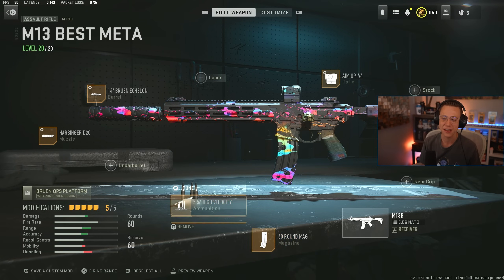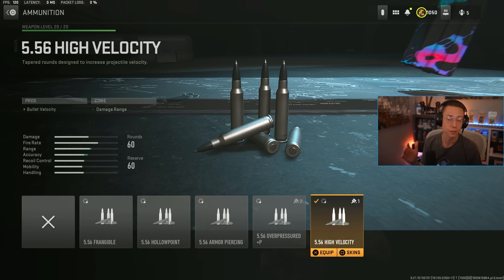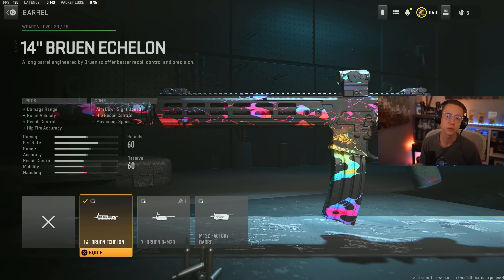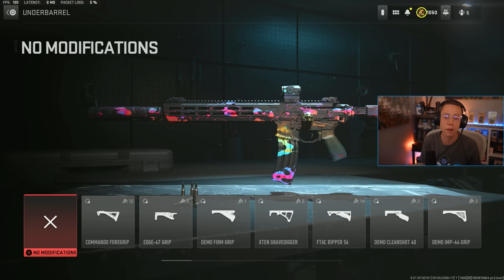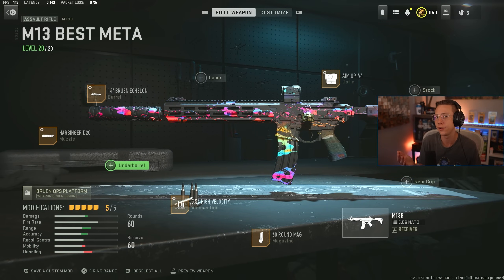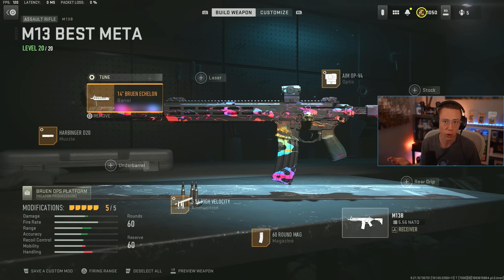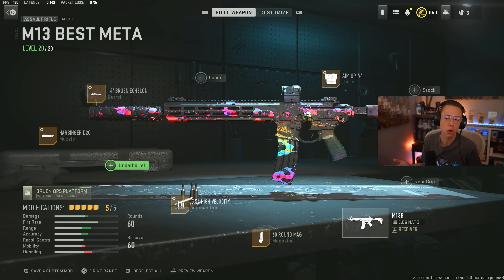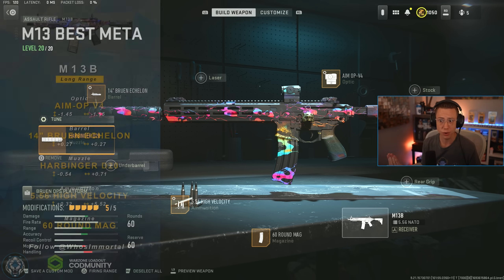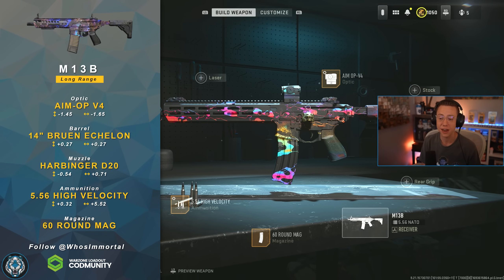The 60-round mag is a necessity here because the fire rate is a little faster. High velocity ammo for the better velocity feel over mid to long range, helping out that hit reg feel. I do opt for the Echelon barrel over an underbarrel, but feel free to swap between the two. With Echelon you're extending the damage range, getting better velocity and a tad of control for the pattern. If you swap that for a Ripper underbarrel, you get better stabilization and stability with a more predictable pattern — it really comes down to how comfortable you are with the recoil over range, so definitely experiment. Then the Harbinger D20 suppressor for better velocity, control, and range — that three-in-one combo on a setup that's been very steady and constant for several seasons.